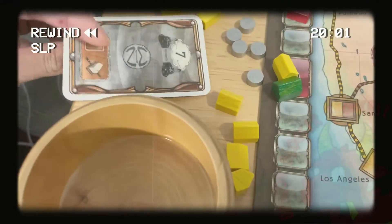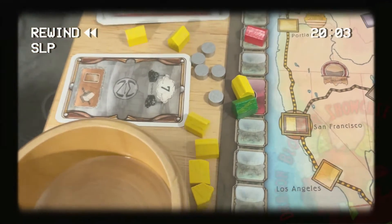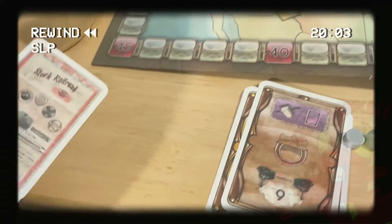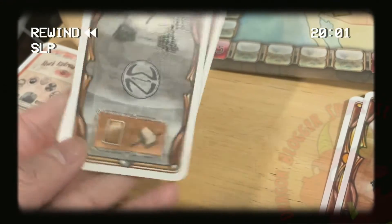When all but one player passes, the last player wins the auction and has the right to either keep the share or sell the stock of the matching color of the company depicted on the bottom of the share.